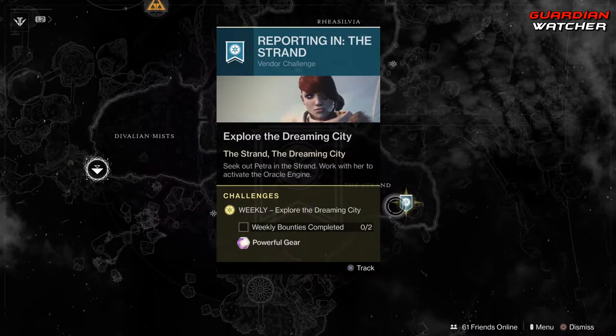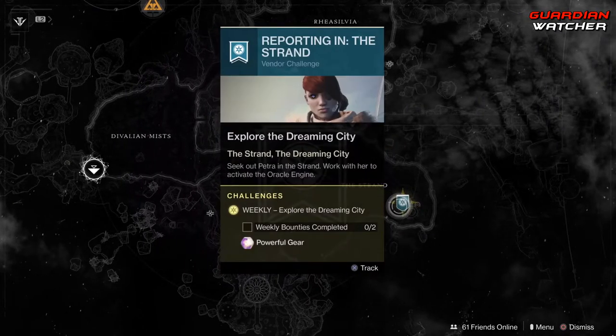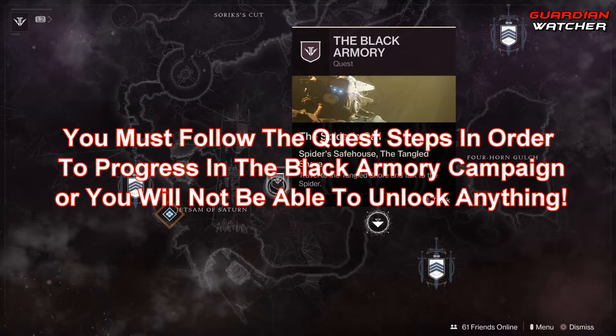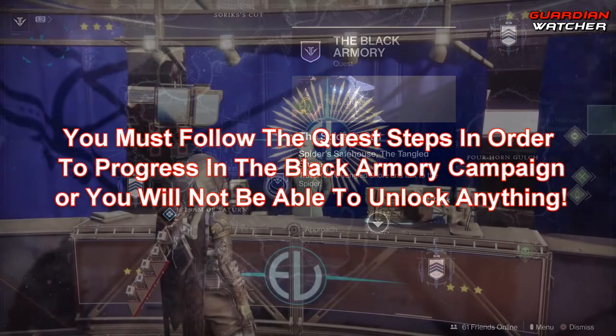In the Dreaming City, Petra Venge is in the Strand, so definitely head over there and complete 2 of her weekly bounties. As I mentioned, we do need to visit the Spider — he's probably going to give us a quest line that will give us access to the Black Armory, but we're just going to have to wait and see.